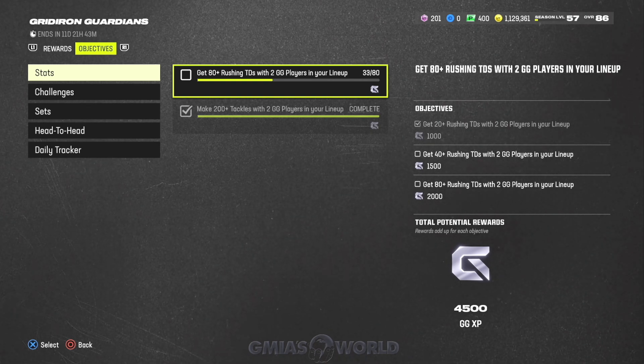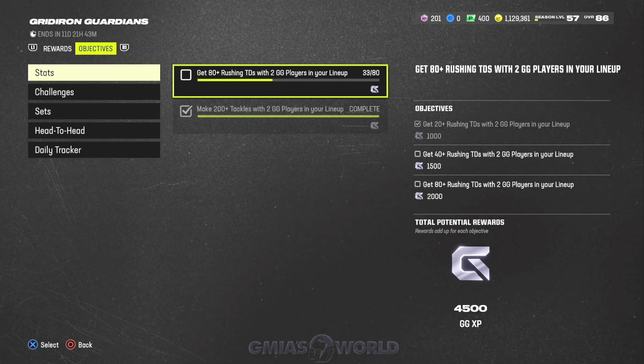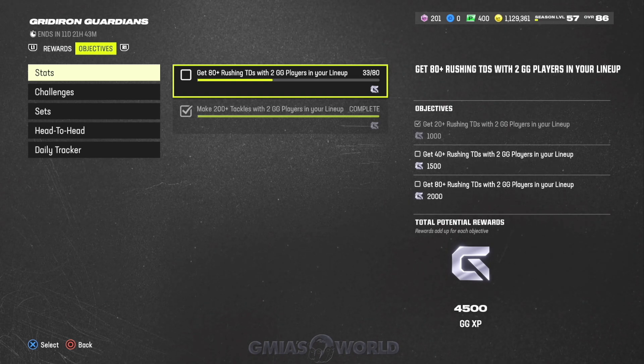Some of you guys are like psychos and will just go into a challenge where you're pretty close to the goal line and do it a couple of times to get it done. But for those of you with schedules where you don't have a lot of time, you have to partition that time and make sure your schedule works. You've got family and everything else going on. This is not supposed to be the top of your list unless it's something you really want to do and you grind because you want the best players without spending as much money — because that's what it all comes down to.